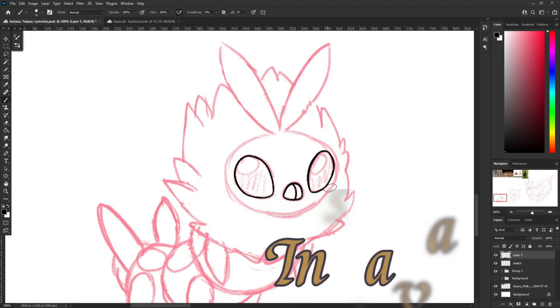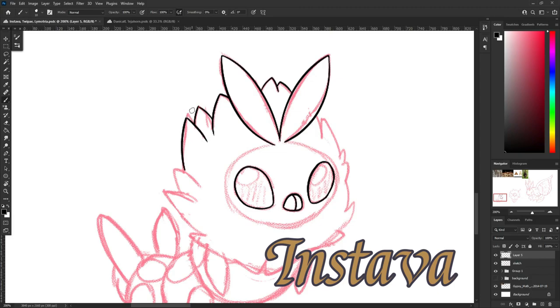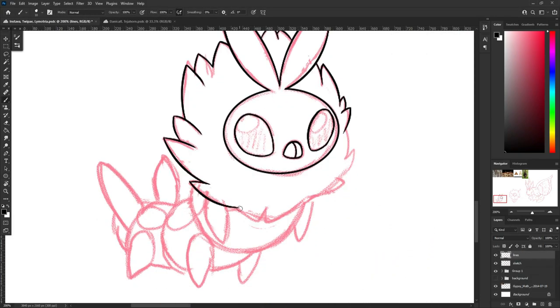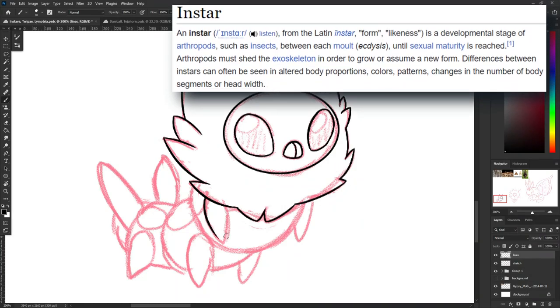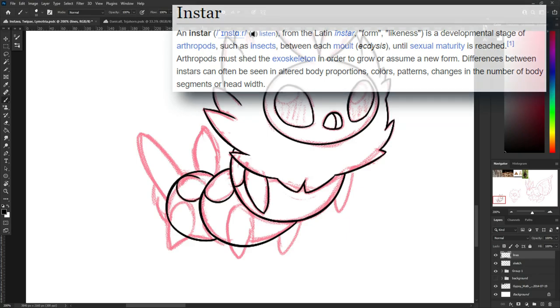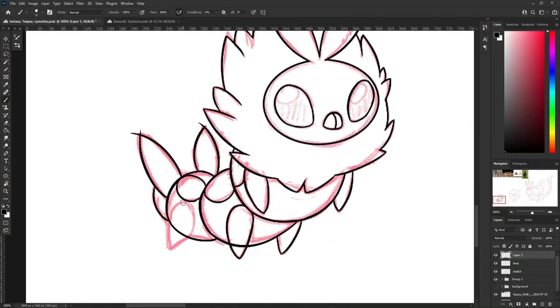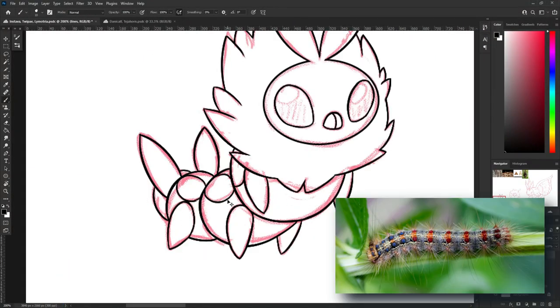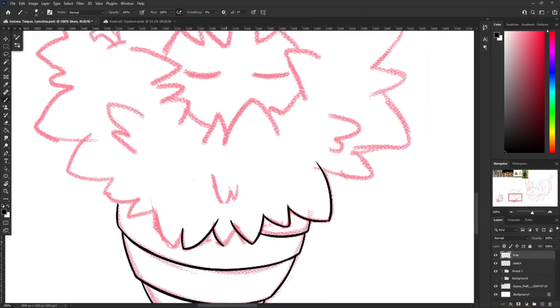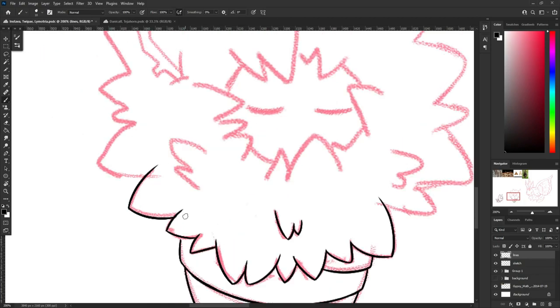This is Instava, a combination of instar and larva. I was going to call it Instarva, but that kind of sounds like it's starving, and it's just weird. Instar is the phase between two periods of molting in the development of insect larvae, and it's based on Gypsy Moth caterpillars, which have these blue and red little spots. So it's going to have blue and red spots, and they're kind of fuzzy, so he has this big fluffy collar, which I keep in the rest of the line.